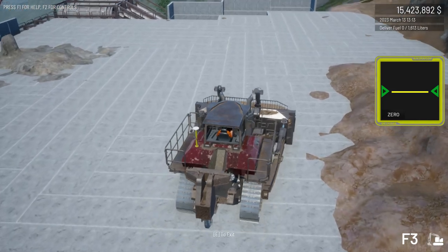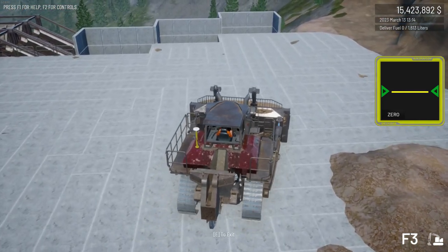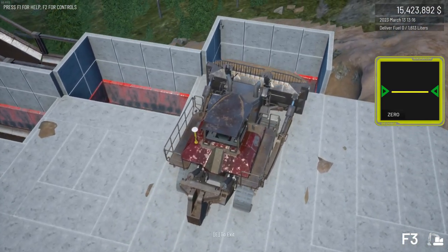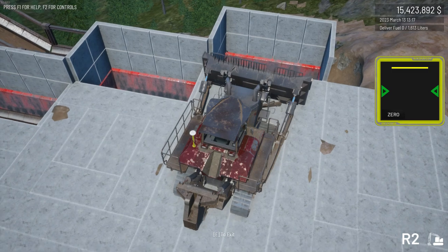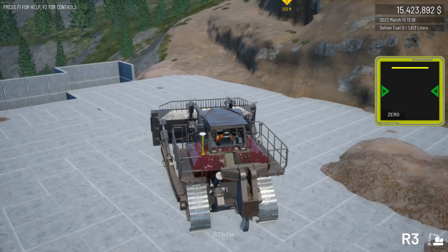Now I can just push it around like this. It will fall off when I lift the blade. If I were to lift the blade when running along I'd build a ramp, which is a handy trait. Whilst it may not be that realistic, this is the only way that I think the dozer blade can be programmed and still be useful.